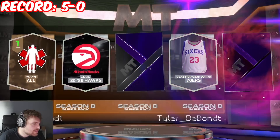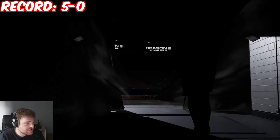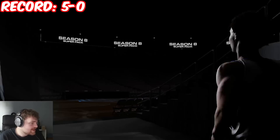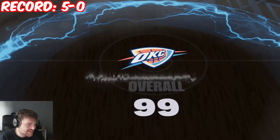Oh, it's double dark matters! Double dark matters — okay, cool. We might use two of them. One of them is Giddy, who's already in the squad. The other player isn't from Season 8, so this could be like a LeBron or a Jordan.